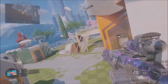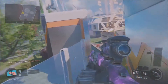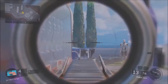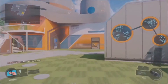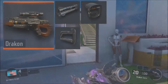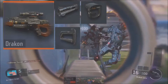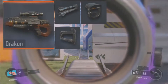Sniper rifles. First, we're going to start off with the one sniper rifle that you're actually going to have to play hardcore with. That's the Drakon. The Drakon is a two-shot body shot, one-shot headshot sniper rifle, and in core. It has a one-shot guaranteed kill on any part of the body in hardcore.